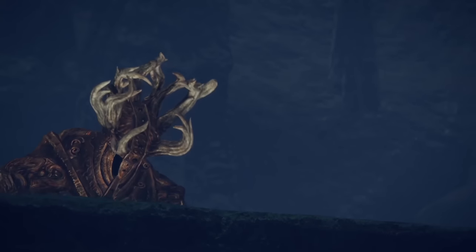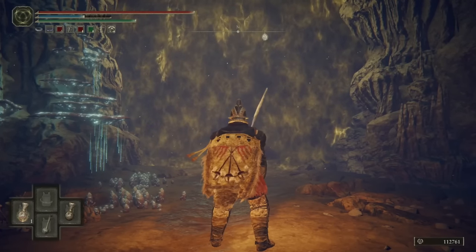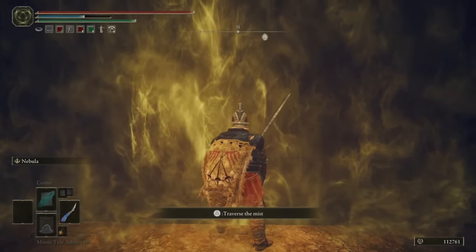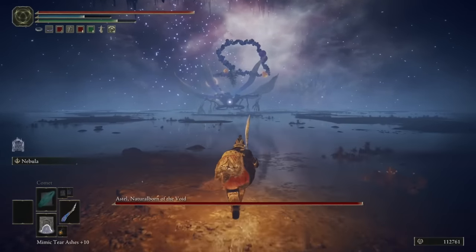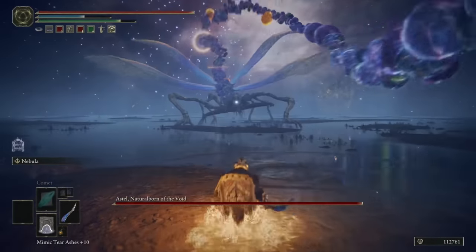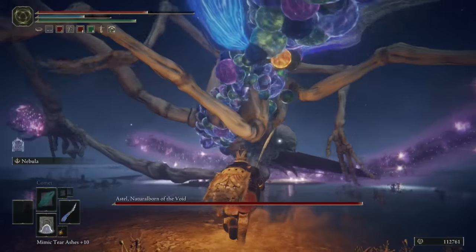Jump in the coffin, because you will clearly survive a plummet down this waterfall in a massive stone death trap. Of course, we emerge completely unscathed — because why wouldn't we? Now, just so you're aware, there is no Site of Grace before Astel, Natural Born of the Void, so you will have to come into this boss fight with whatever healing and other items you had left over from the Grand Cloister. For me, that was one healing potion and bugger all else. Luckily, there's a Stake of Marika here so I can respawn and go in fully prepared. It's been a while since I fought Astel so I'm not fully familiar with his timings anymore, but we'll see what happens.